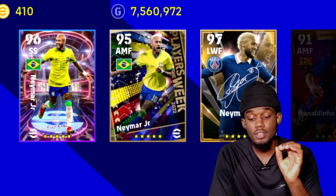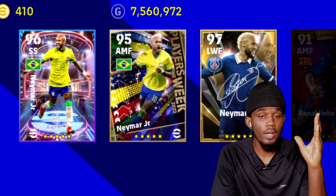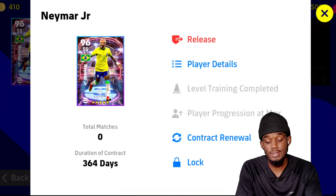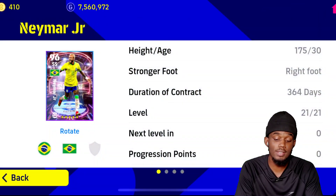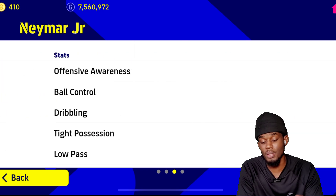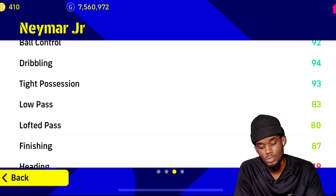I have to apologize — the app I usually use to make comparisons hasn't been updated, so this version of Neymar isn't in it yet. So we're going to eye out his stats and compare them with Premium Ambassador Neymar next door. Offensive awareness: 80, ball control: 92 — Neymar is always very good at dribbling.